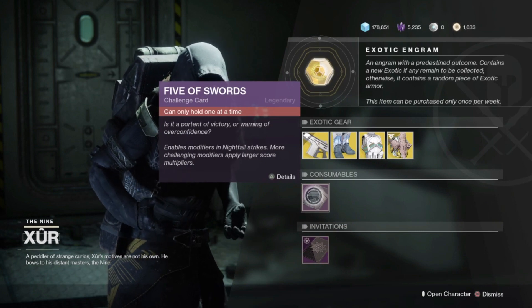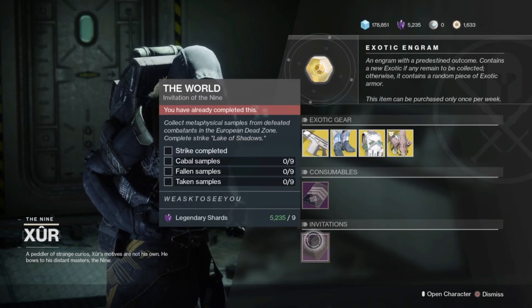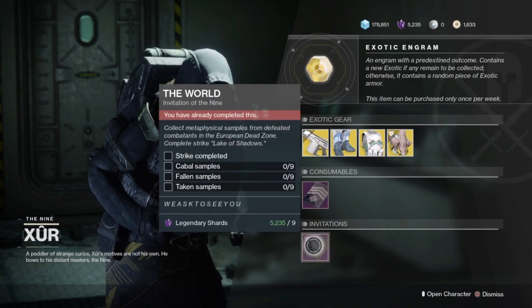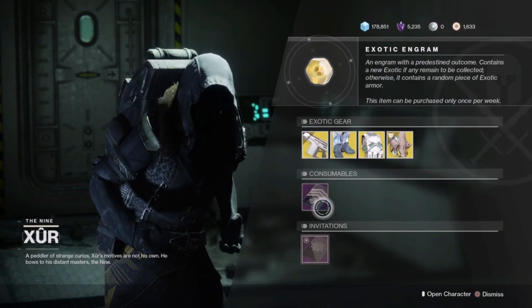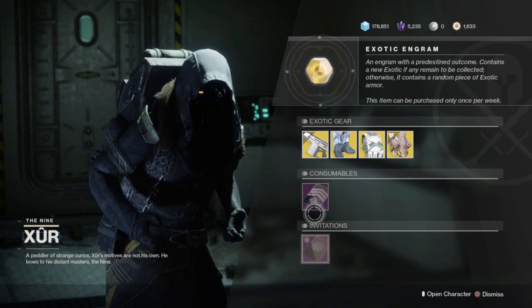We've also got the Fava Storage Challenge Card for Nightfalls, and we've got the Imitation of the Nine and the World Imitation, which have always been there. I don't think people are really using these, but if you need them, they're there.